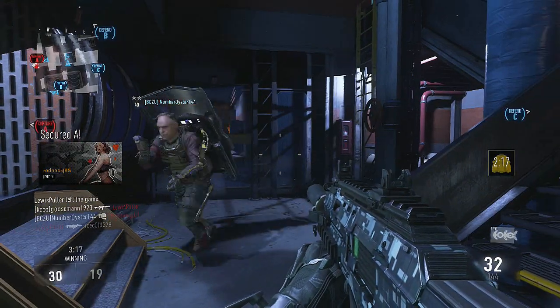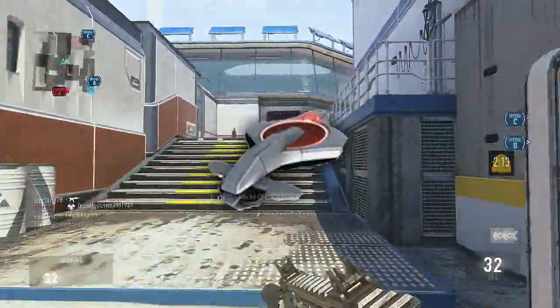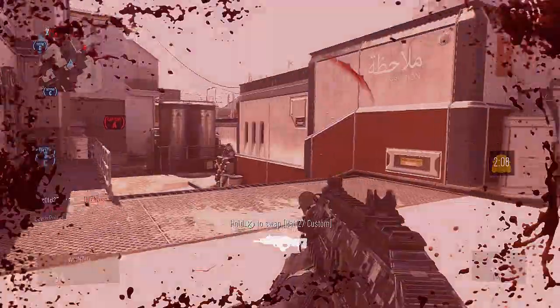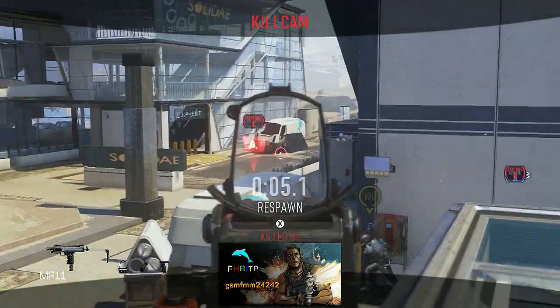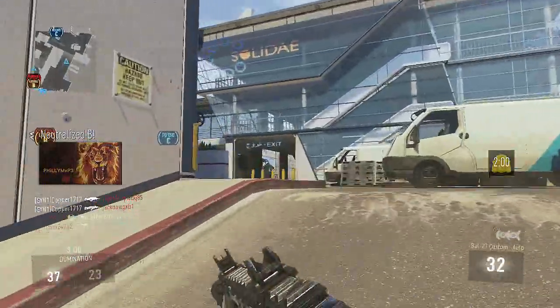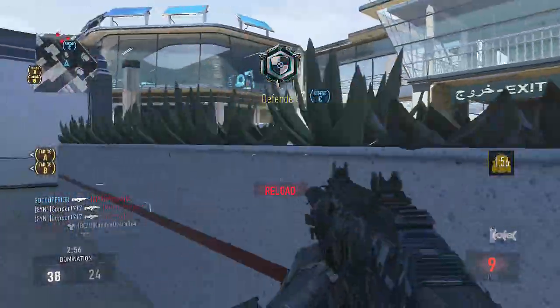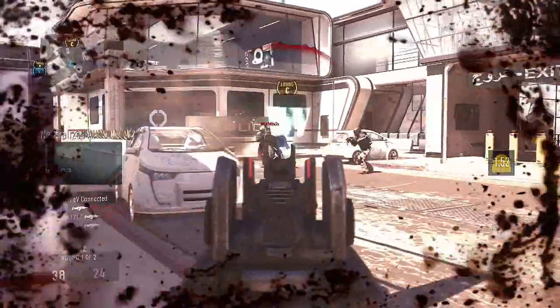Bringing home the number two spot is the tier 1 perk Low Profile. This perk is more necessary in this game than it has been in any other Call of Duty. The reason being is because the UAV is set to support, so literally anyone can get it — even if you go 10 kills and 150 deaths you still get the UAV. So pretty much every single team has a constant UAV up, and Low Profile will really hide you off that radar and give you the element of surprise against your enemies.